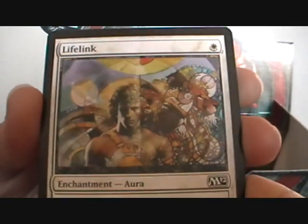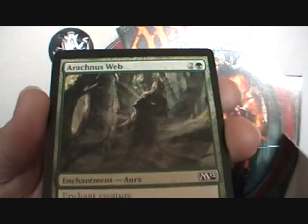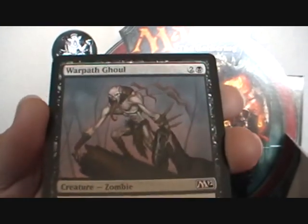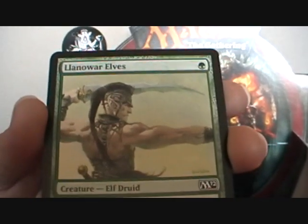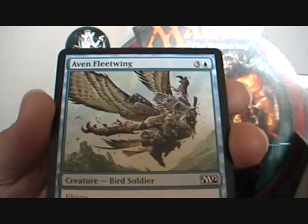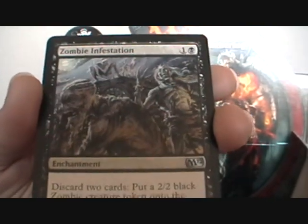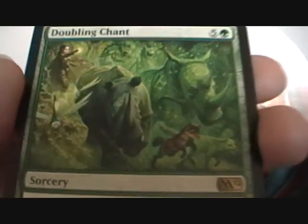We have Lifelink, Bonebreaker Giant, Sorin's Thirst, Arachnus Web, Distress, Manic Vandal, Warpath Ghoul, Guardian's Pledge, Llanowar Elves, Avon Fleetwing, Sarah Angel, Turn to Frog, Zombie Infestation, and Doubling Chant is the rare.